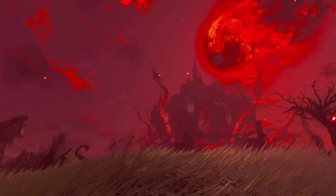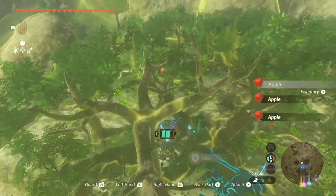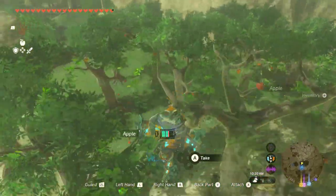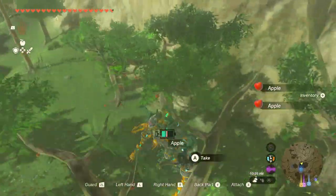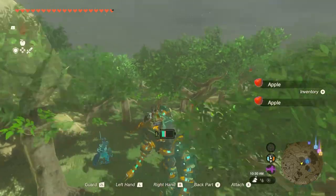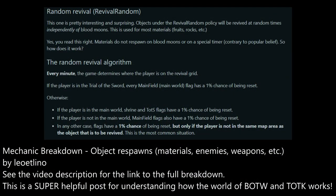In order to repeat this entire process, we need to get a blood moon, which will cause the stone talus minibosses to respawn. We also want those apples to respawn in the forest beside the Sonapan Shrine. Unfortunately, the way apples and many other materials respawn in Tears of the Kingdom is entirely random — you just have to wait a random amount of time in an area that is not where you picked up the materials, and eventually they will come back. That time could be a couple of minutes or an hour.